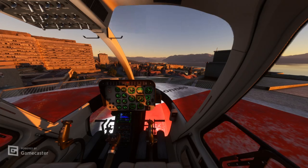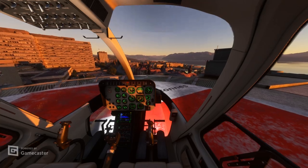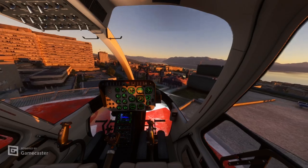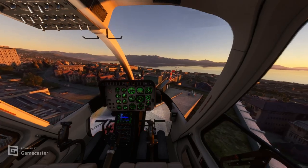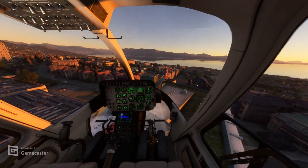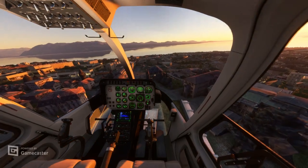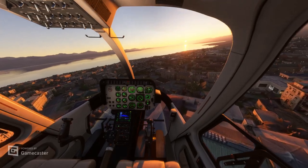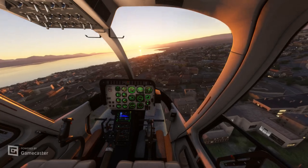Hover check is complete. Tail clear right, you're clear right, coming right. All right, clear left, right and above, clear right, coming up. Warning: obstacle, obstacle — now we're heading inbound for attack near south, and we're inbound squawking.